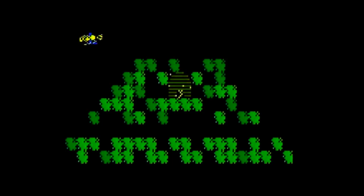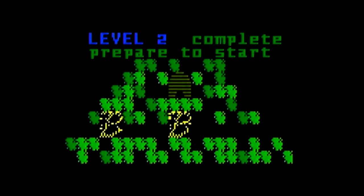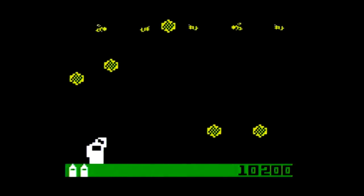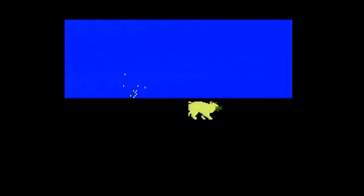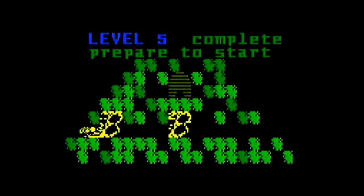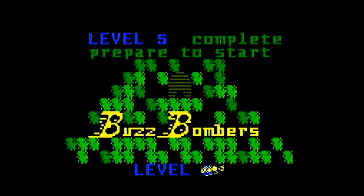The score rolls over at every million points, with a maximum possible score of 255 million 999,900 points. Graphically speaking, the game has a very nice look and even has some fun Pac-Man-like cutscenes that show up every five levels. Sound and music-wise, the game has nice sound effects and plays a version of 'Flight of the Bumblebee' throughout, although it often gets cut off by sound effects during the levels, which can be annoying.